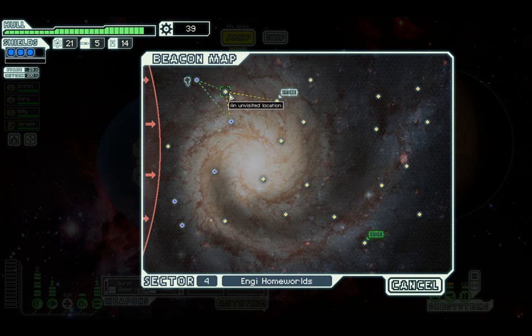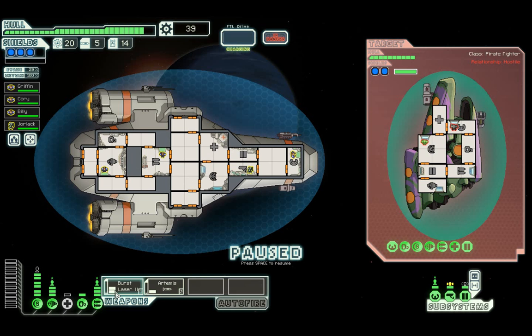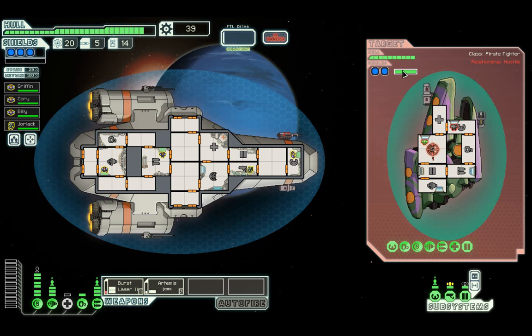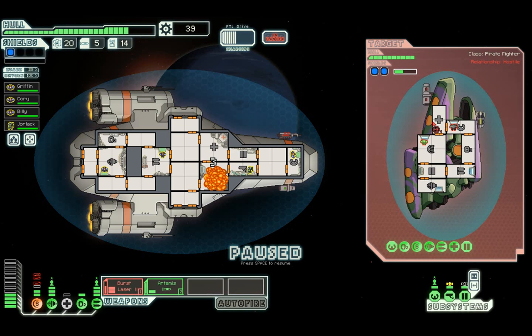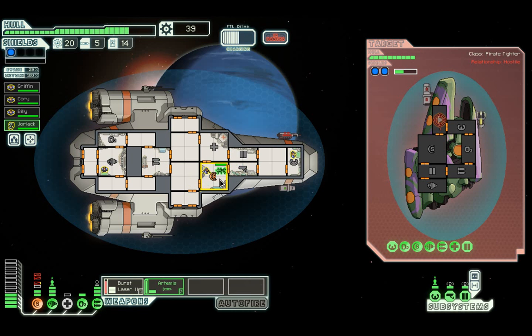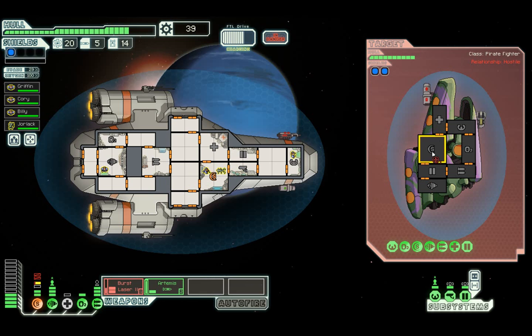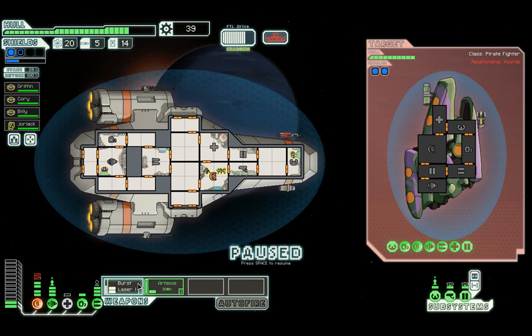I could have done with a crew member - I just wanted to see what it did, but scrap is good when going towards a store. Now we've got a pain in the ass ship because they've got the biggest missile launcher known to the universe. Scares me somewhat. That won't do anything to us - this missile will, as you'll observe. Get in there please. Burst laser - we've actually lost two bars of shield with that missile, that's why it's such a key weapon.